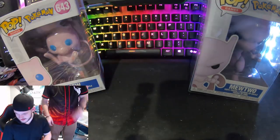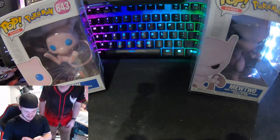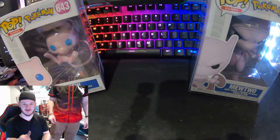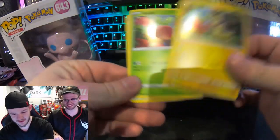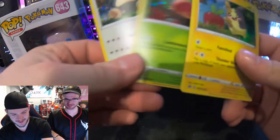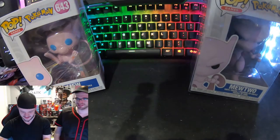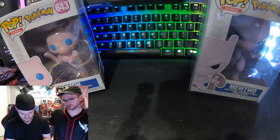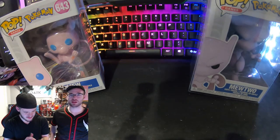I was like really excited about that one. Oh it's the Alolan one — the Hawaiian one. We got some cards but they're all bent. Applin and Snorlax — they're super bent. The holo pattern on those is like new.